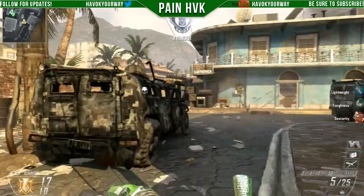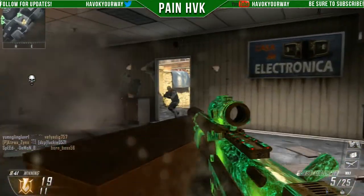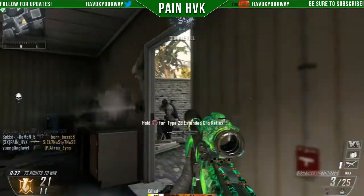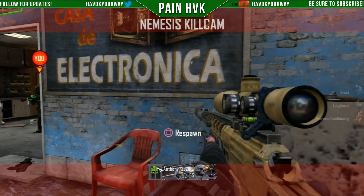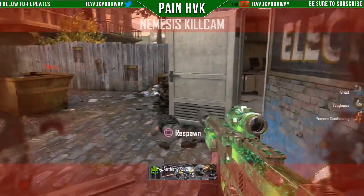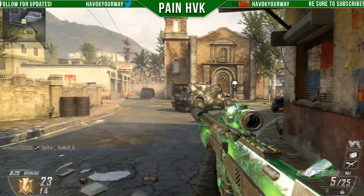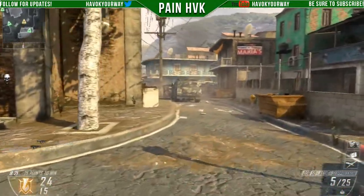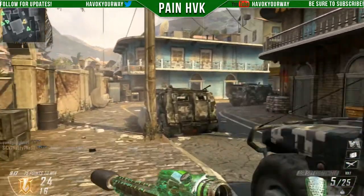For next episode I want you guys to leave a comment right now with a whole class — the gun, the attachments, the secondary, the perks, the tactical equipment, the kill streaks, everything. Leave all that in the comments below so I have a better grasp of what you guys want me to do, because this class I just had the gun and the attachments. Go ahead and list off everything in the comments. It can be Black Ops 1 all the way up to Ghosts. It really doesn't matter, I'll do anything.